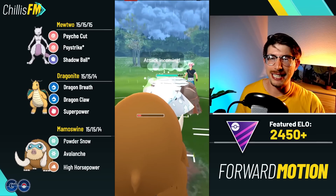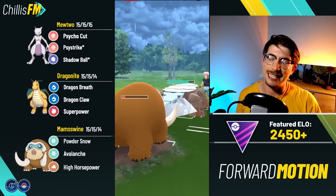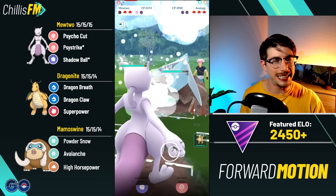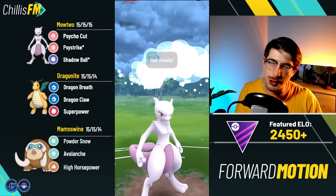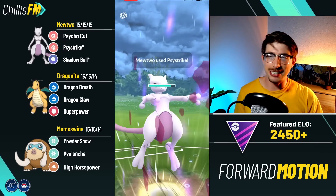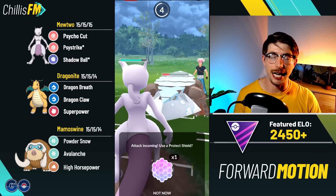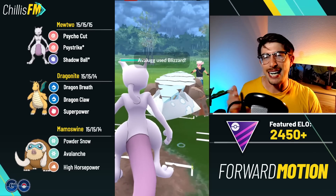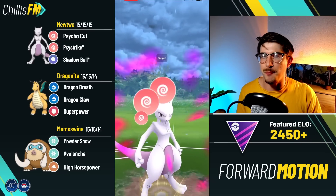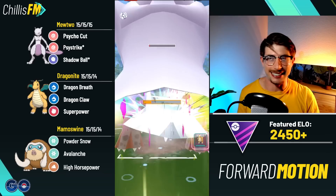Now we have the shield advantage. I'm okay with letting Mamoswine go — they throw the Rock Slide and it's not lethal. I make it to at least another Avalanche; they recognize that and throw another Rock Slide. Coming in with Mewtwo — I do have shield advantage, but Mewtwo is basically useless against that Pangoro. We throw the Psystrike putting them into the yellow, need another Psystrike. We let the Blizzard go, Mewtwo hangs on, makes it to another Psystrike.